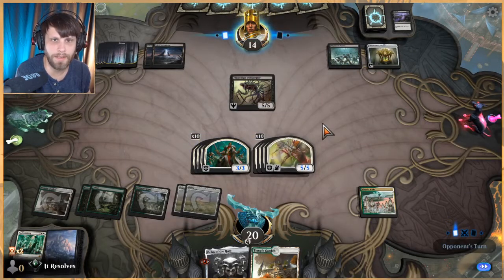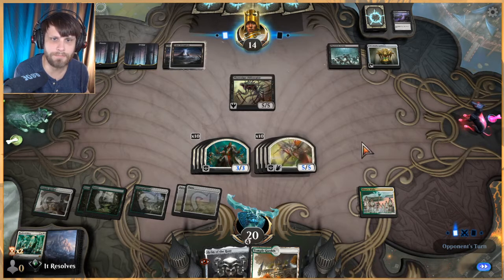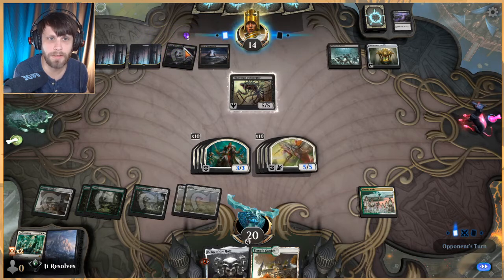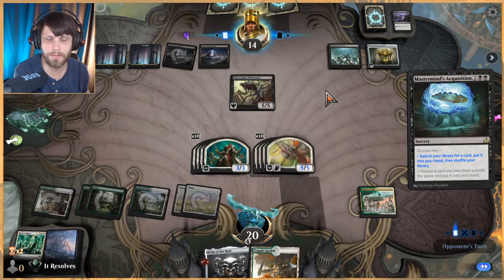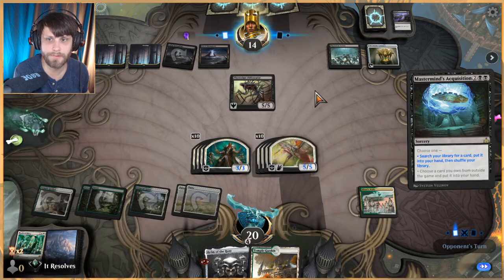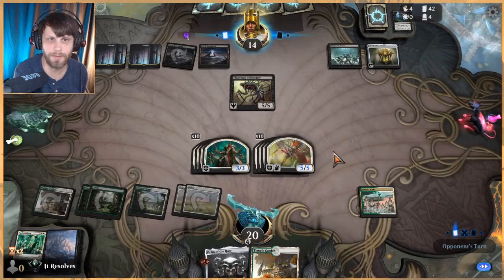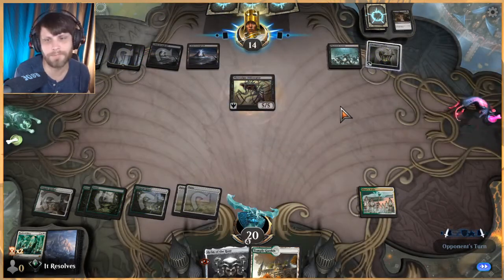Languish would be good, not amazing. Chances are they have a way to deal with all this — I'd assume they've got plenty of mana. I don't know, some crazy good black sweeper. Yeah — you got me.